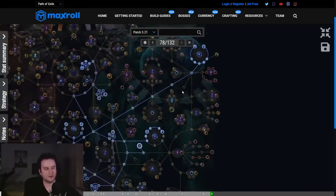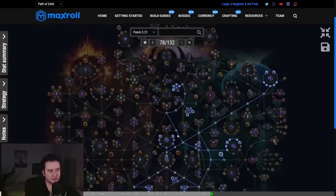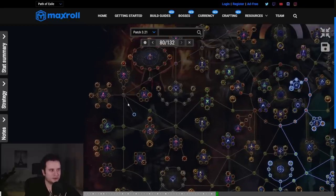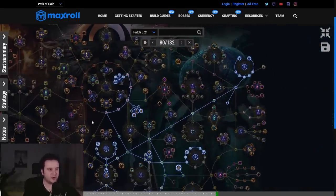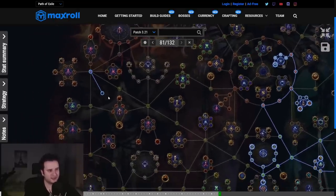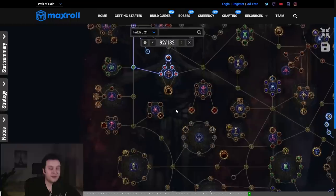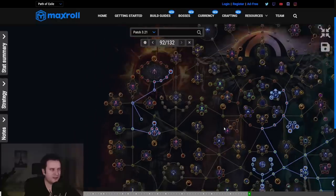Now we're around the T14 territory, so we take our influence. I personally prefer red influence (Searing Exarch) at league start, which is awkward because we're on the right side of the tree. However, there are the new Eldritch gateways — you click it, take it, and teleport over to the red influence nodes. The reason I prefer red influence is it has a lot more currency that's realistic to drop, whereas blue influence is a lot more 'orangey.' I personally prefer consistent rewards at league start. We take Word of the Exarch, the small extra quantity for influence to get more influence mobs and drops, and then Light of Dawn. If you feel feisty, you can go Wrath of the Cosmos immediately, but I usually like to wait a little. I'll also grab Baptised by Fire a bit later.